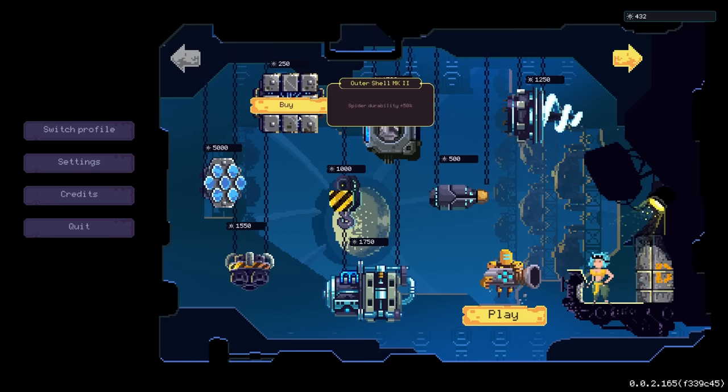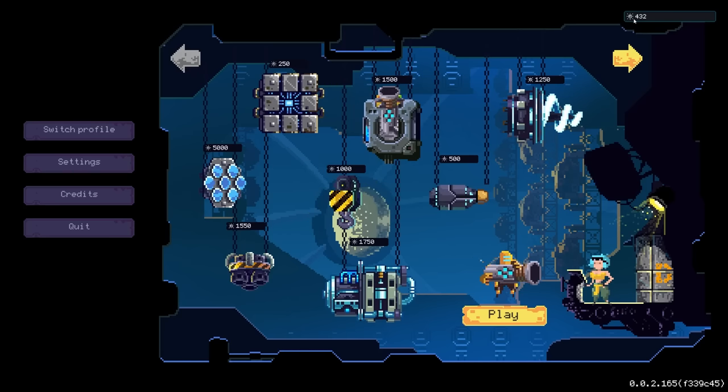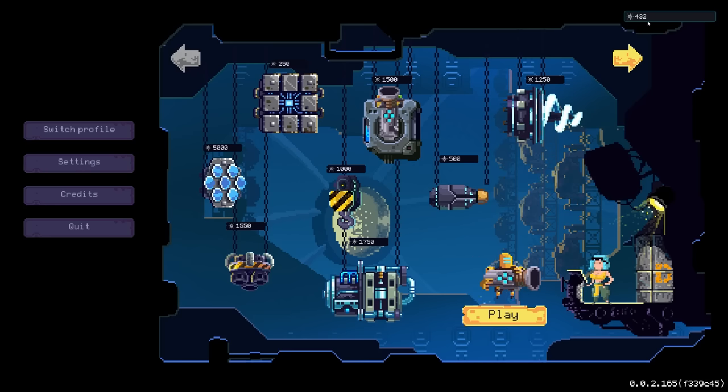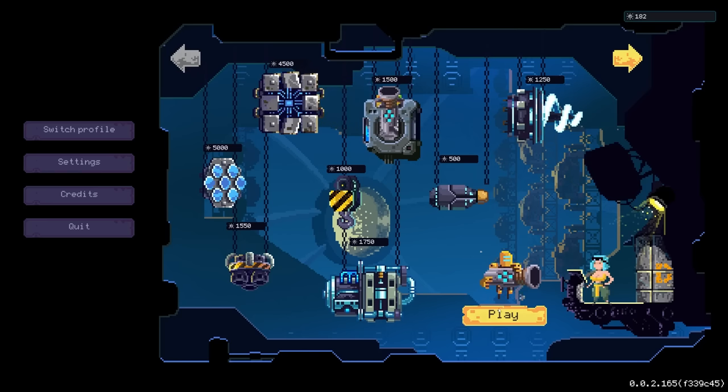It looks really cool, and honestly I love Domekeeper, so if there's a new game that takes major inspiration from it, I'm okay with that, because Domekeeper is an amazing game. So we're gonna check out if this is any different at all. This is the upgrade screen — the game is a roguelite, so if you die you get these little sun crystal thingies that you can spend to get upgrades. I did one run and only got 432, so I can buy the Outer Shell Mark II.